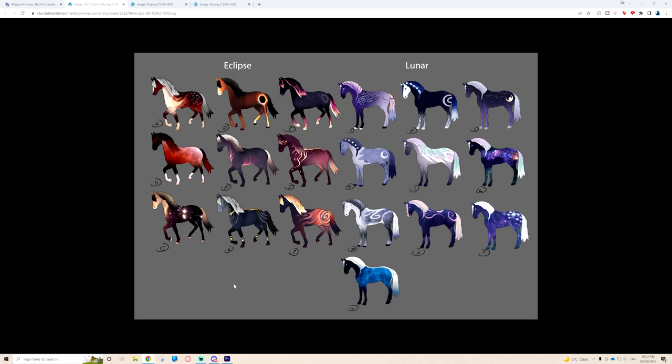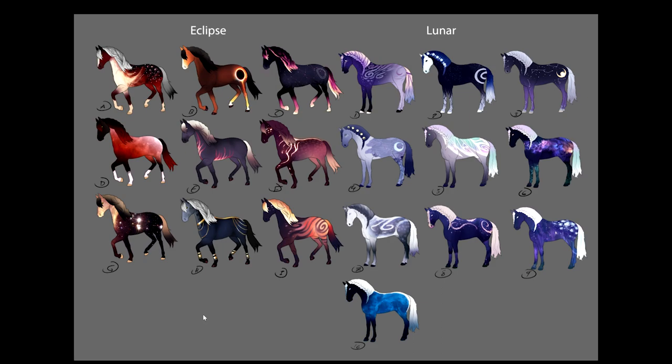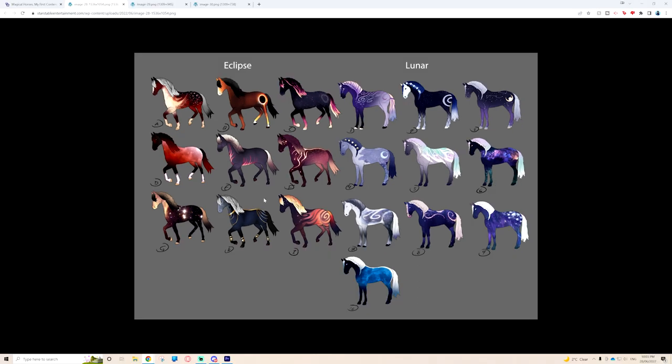We have Ayla and Umbra concept art as well - here we can see one of the first iterations, and all of these horses are so gorgeous. In the end we might get more of these horses anyway, because when Star Stable released the fish horses they also released some concept art and we ended up getting two of those - the lionfish and the catfish. I'm really liking how Ayla looks. I know not everyone likes magical horses, but adding a little bit of fantasy is always super fun, especially the way Star Stable does it.